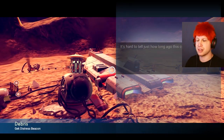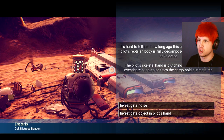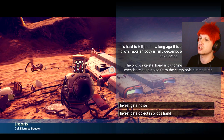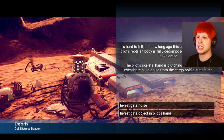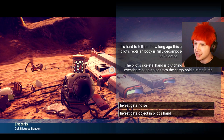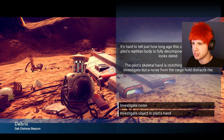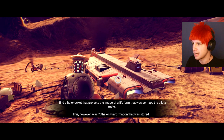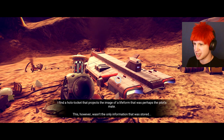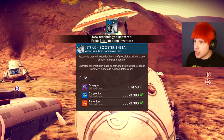We ended up coming to this new system. My goal right now is going to the center of the galaxy — we're gonna start focusing most of our attention on doing that. It's hard to tell just how long ago this craft crashed here. The pilot's reptilian body — the reptilian Draconis, look them up — is fully decomposed and the technology looks dated. The pilot's skeletal hand is clutching something. I go to investigate, but a noise from the cargo hold distracts me. I find a hollow locket that projects the image of a life form that was perhaps the pilot's mate. We got a new jet pack!